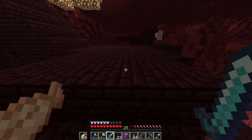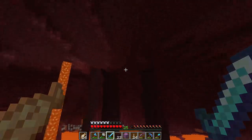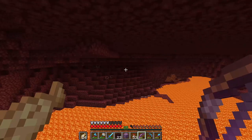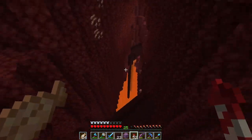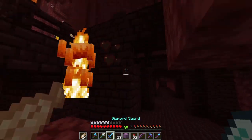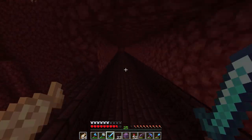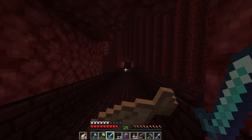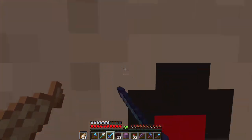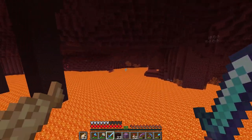I ran across a nether fortress, and it's not over lava, but that looks good though. I don't have rockets on me - but I did see a few wither skeletons so I started fighting them. I found a wither skeleton skull so I'm very excited. This fortress doesn't look like it's going to be great because it's so high up in the air. Let's go try to find another one.